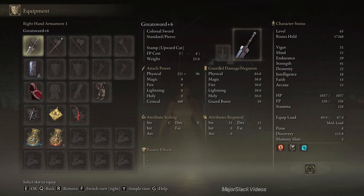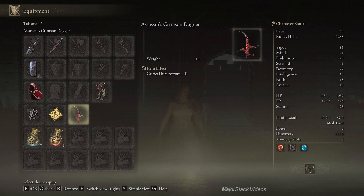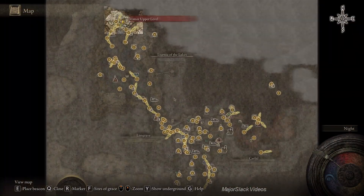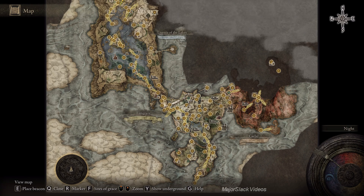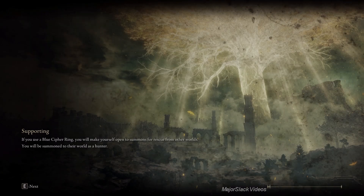I've got the greatsword on, and the glimstone staff, manor tower shield, arsenal charm, star scourge heirloom, and the assassin's crimson dagger. And I want to go down to Warmaster Shack and make a special purchase.